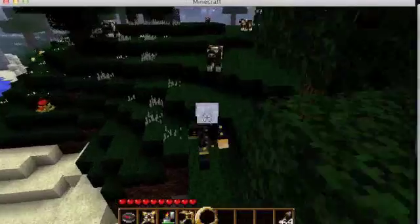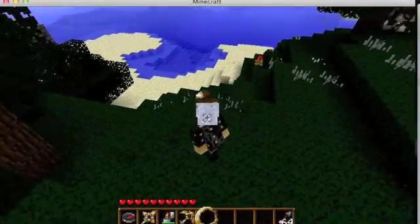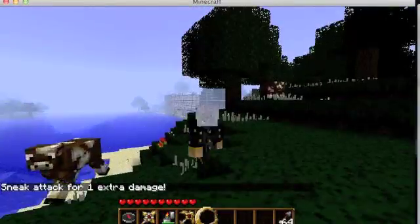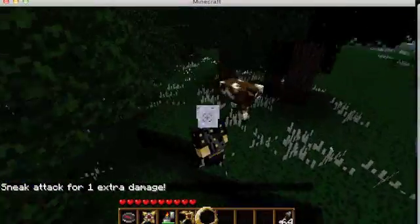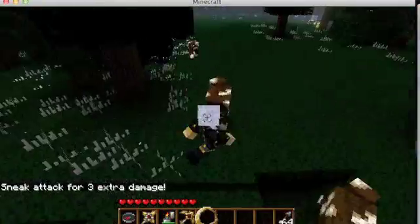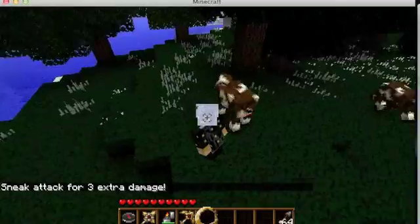The next feature of AssassinCraft is sneak attacks. If you are an assassin — you have to have that permission — you have to be behind the creature and you actually have to be crouched for most of the possibilities. There we go — that was a good sneak attack.